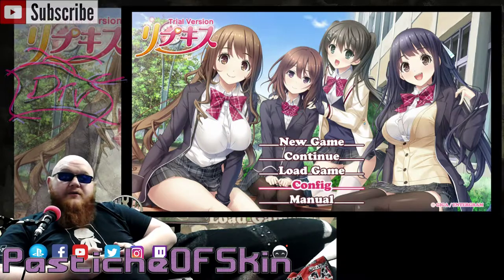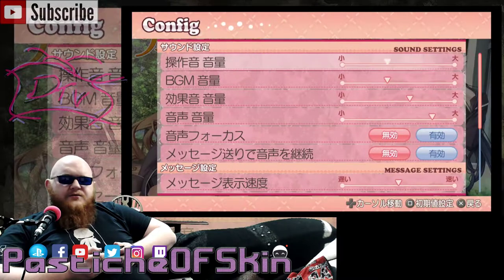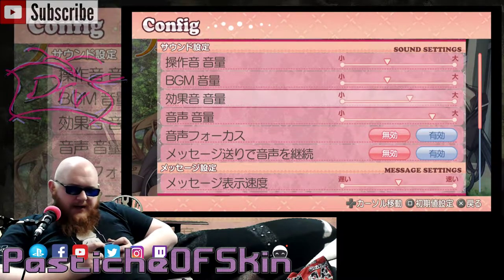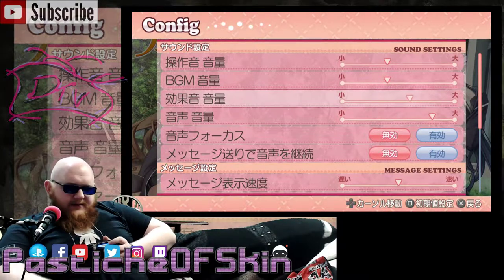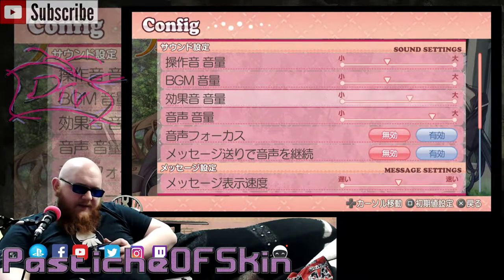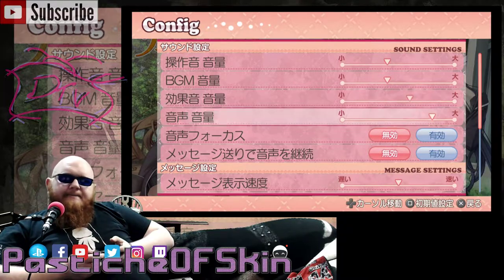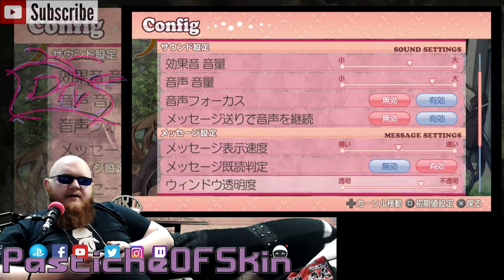I honestly have no idea what the hell's going on in this game so far. Chinese controls, Japanese controls, Hong Kong controls — using the circle to select things. I'm going to bring the volume down a little bit because that background music is a little bit overpowering and it's going to be quite annoying over time. There are message speed and message settings — I'm trying to see if there's anything here.